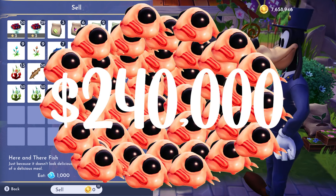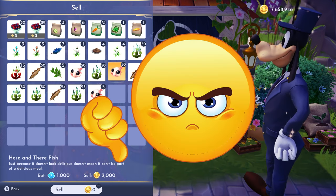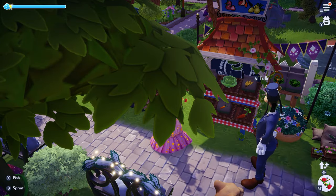Ultimately, using this method of selling the fish, if you were really dedicated and fished the whole eight hours they're available to you each day, you could earn up to half a million star coins each day. Of course, this process isn't really practical for the average player, so let's talk about a couple recipes that can give you way more than this in a lot less time.